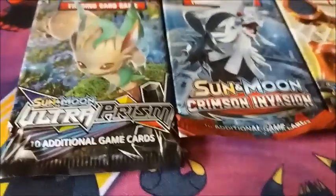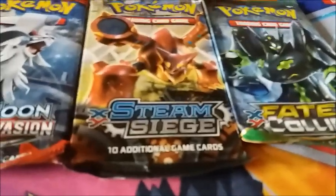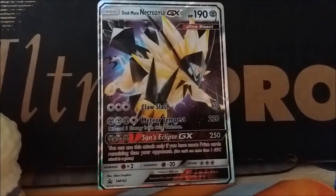We got one booster of Ultra Prism, one booster of Crimson Invasion, Steam Siege and Fates Collide. And we got a Duskman across one GX, Sun and Moon Promo 102.